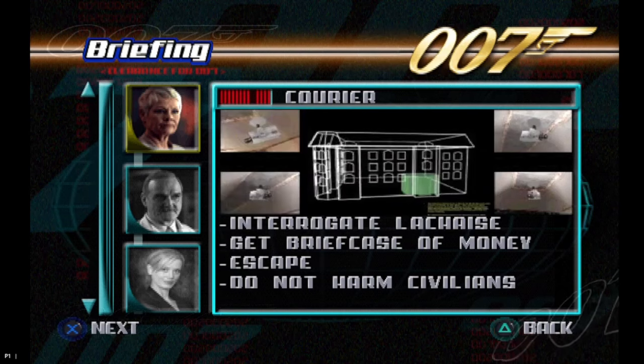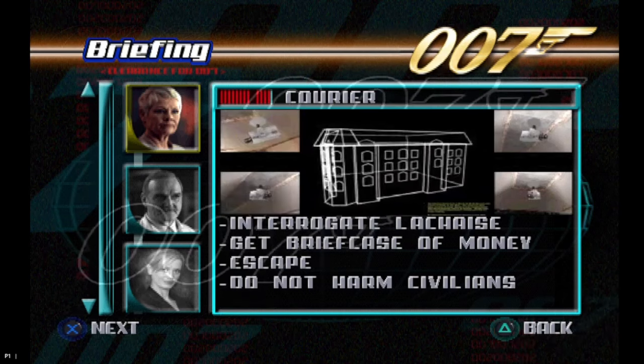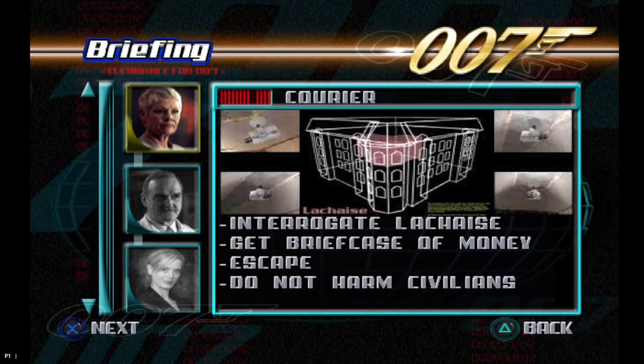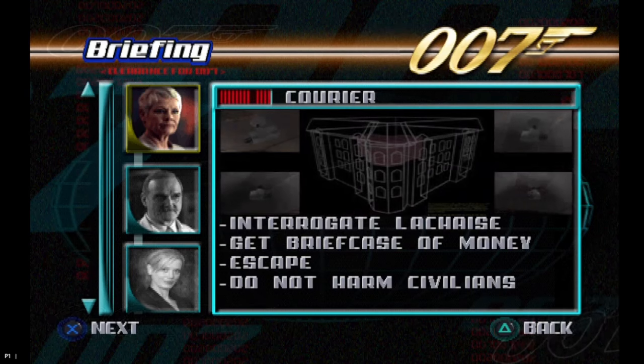His office is on the penthouse floor. When you find Lachaise, get the name of the person who killed our agent, retrieve the three million pounds and escape with the money. Good luck, 007.